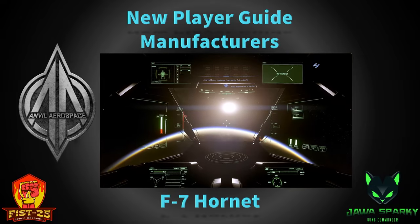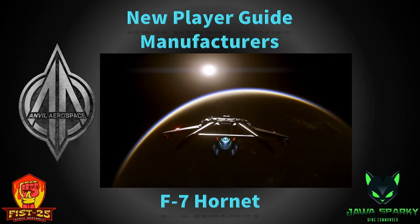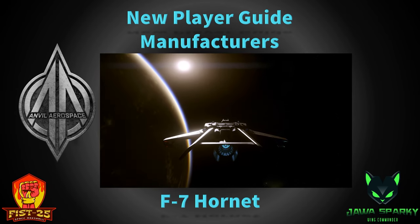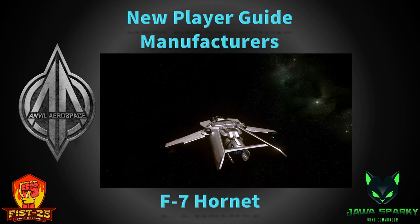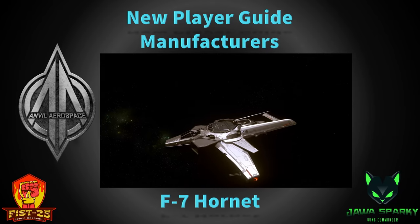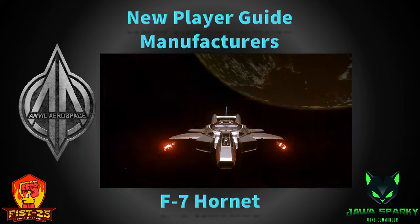There is the F7CM Super Hornet, which is really close to the F7C — kind of a mix between the C and the A. It actually has a passenger seat in the back for a radar intercept officer, like a RIO. That person can help run systems and also operate the remote top turret. It comes with a better default loadout than a regular Hornet.